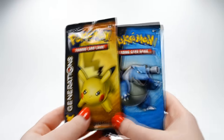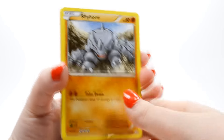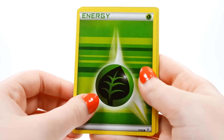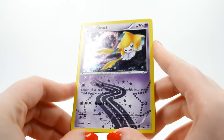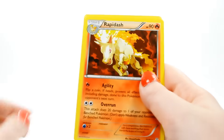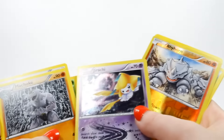Now we move on to the Generations booster packs. We have a Pikachu pack and a Blastoise pack, so let's do Pikachu first. We start off with Rhyhorn, Ponyta, Magikarp, a Grass Energy, Rhyhorn reverse this time, and then a Jirachi Uncommon — I have pulled this card before. And then we have a Rare Rapidash, a Chikorita, a Persian, and Machoke. I think I've pulled every single card in this pack so far.